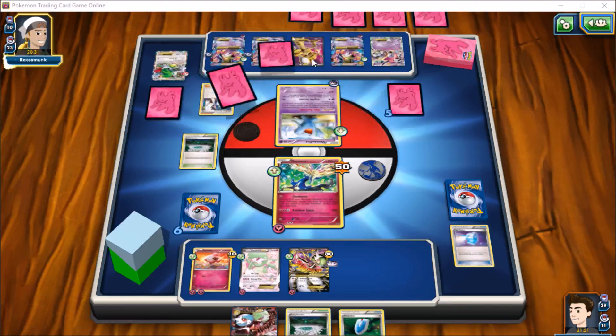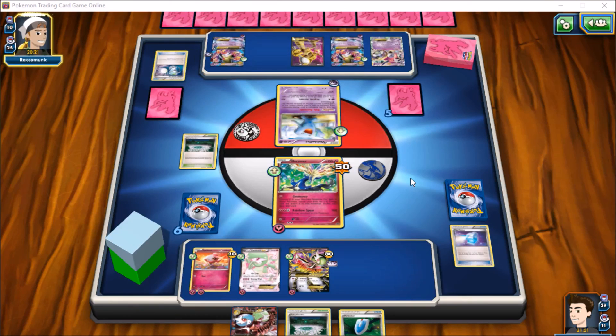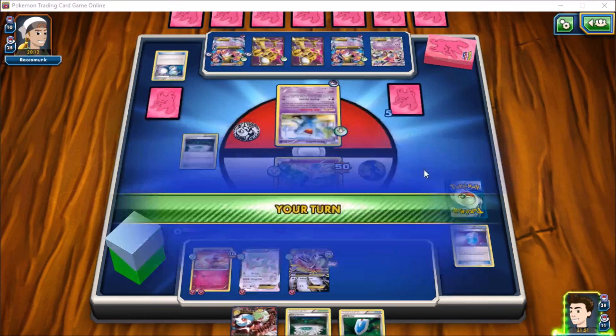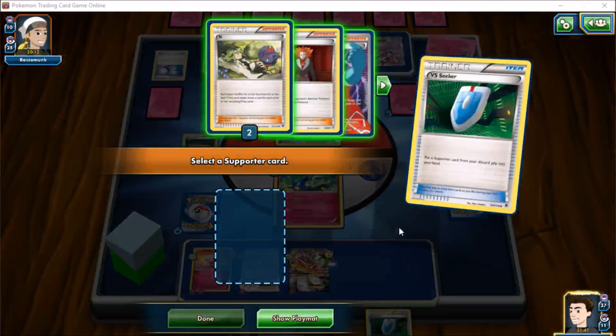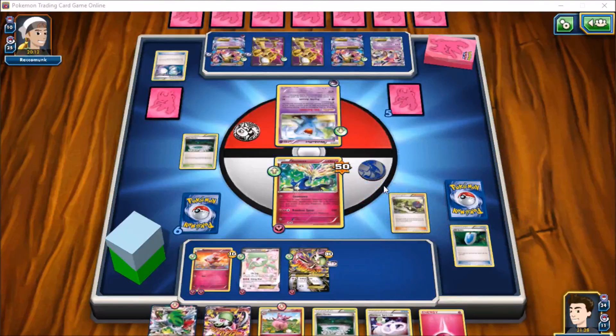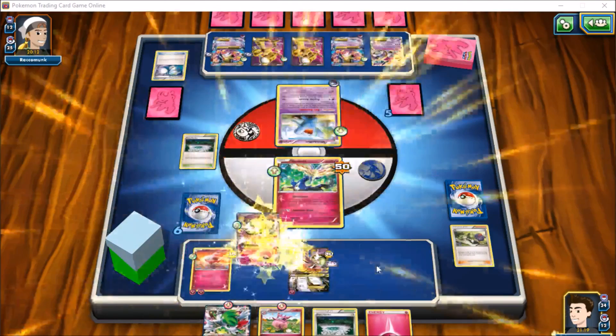He can't Mega Evolve an Alakazam even if he gets a link for it due to the De-evolution Spray's lingering effect. We're down to 10 cards in the deck. He gets a successful Super Scoop Up on one of the Alakazams — fortunately we're going to be ending him on our turn, so that can be okay. A Spirit Link goes down onto an Alakazam and no attack. He still doesn't get his stadium card — only one in the discard. We play N again and finally draw our Aromatisse.